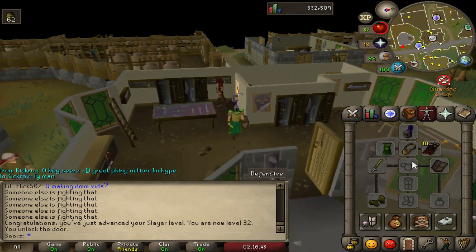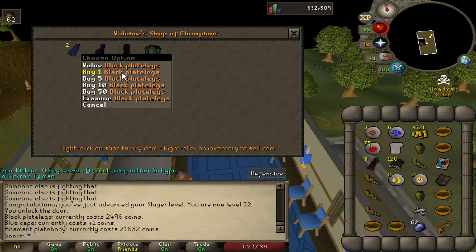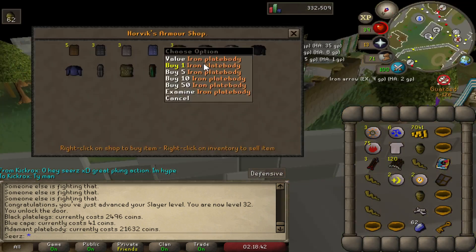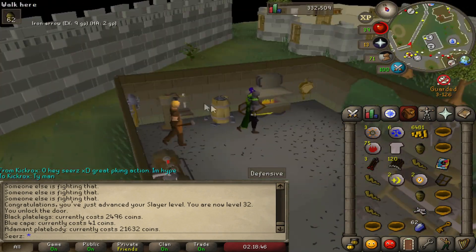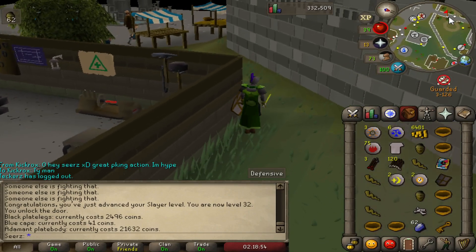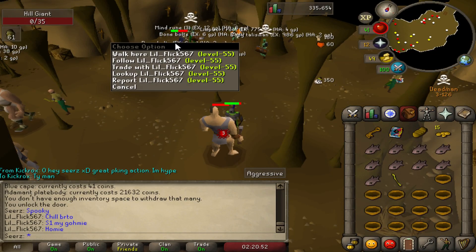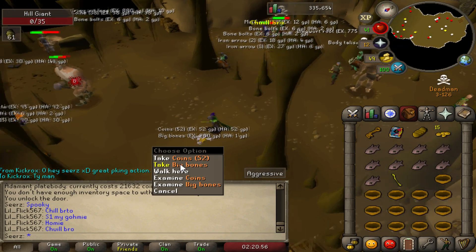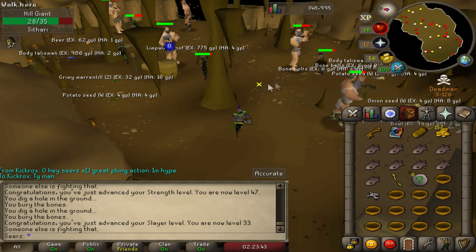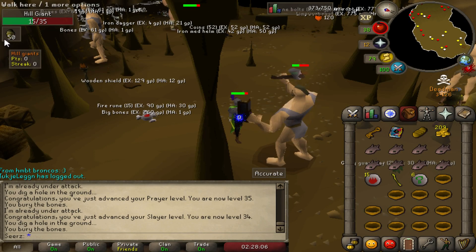I'm thinking about going to the Champions Guild and getting a black helmet and legs, then maybe a mithril plate body — but 21.6k for an addy plate body is too expensive. We'll probably just go with the black plate legs. I have an iron helmet right now, which is kind of pathetic, but I'm actually going to switch to monk's robes soon. With only 6.5k I don't want to spend 5.2k on a mithril plate body and then have nothing left for potions. Some pkers coming in — this guy is getting savaged. Six nature rune drop — those are like 300 each, so about 1.5k. Yeah, 35 prayer and 34 slayer, 50 hill giants left.